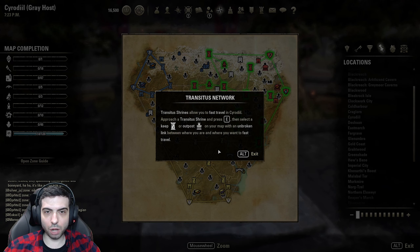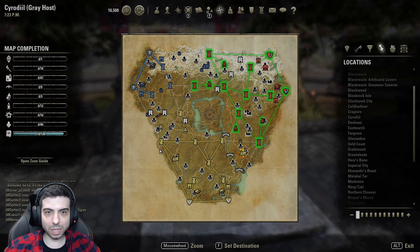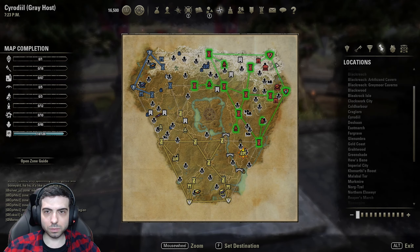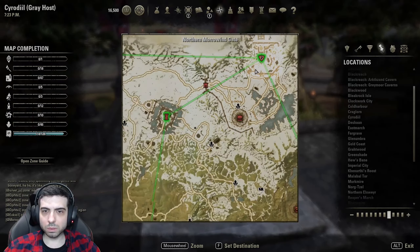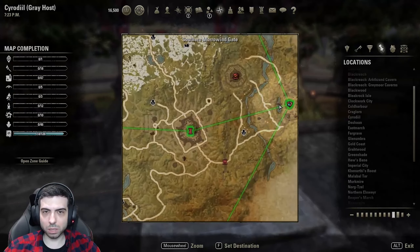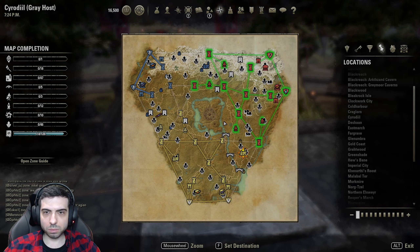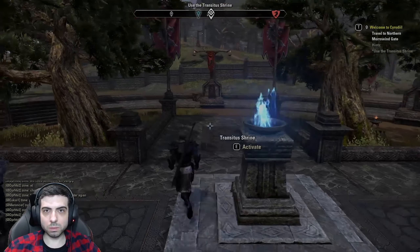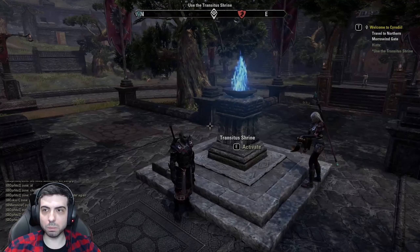I want you to fast travel in Cyrodiil — press C. So this is like Wayshrine, right? Then select the keep or outpost on your map with an unbroken link between where you are and where you want to fast travel. Yeah, but where are we though? We're here. So where do we need to go?